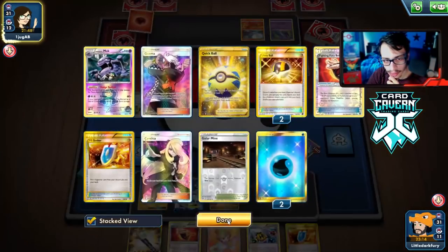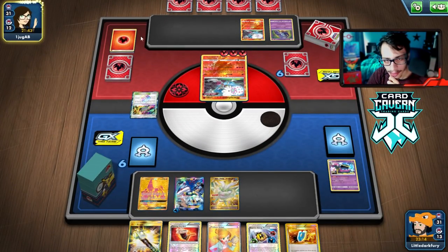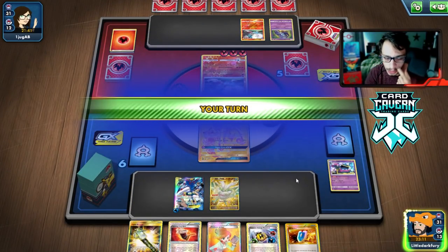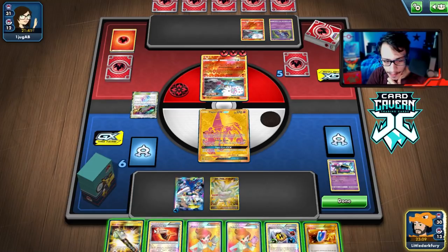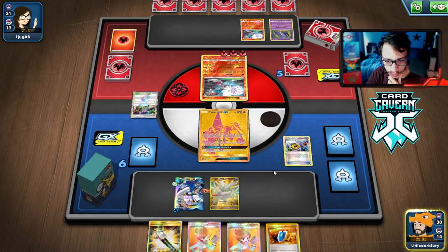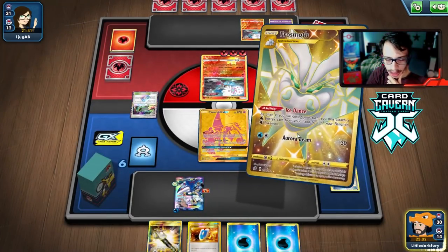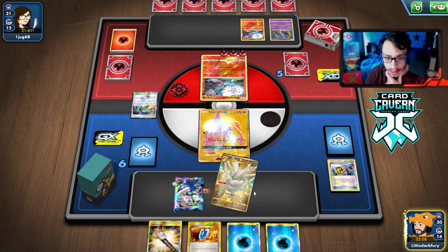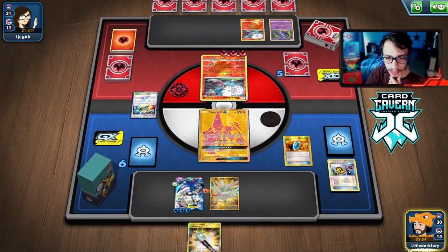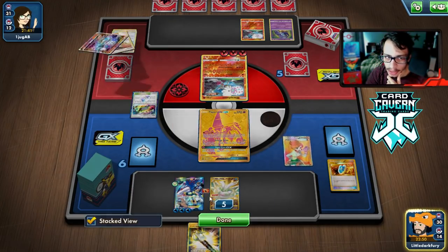N to one is going to be our ticket to winning this game. It's a little annoying they got the knockout on my Muk — maybe they don't take it. No, not even a chance. Losing the Muk is definitely annoying. We can still hit them with an N to one in the late game, which is still pretty powerful. Sorry Muk, but you had to be sacrificed for the greater good. It's going to have to be an N-to-one play — especially with the Heat Factories down, N to one seems pretty good.